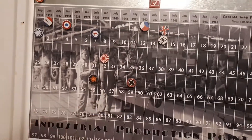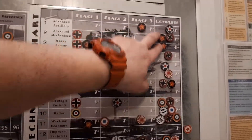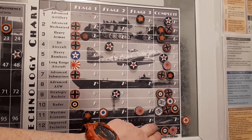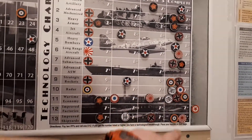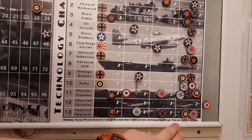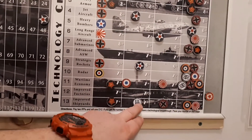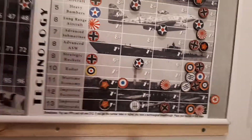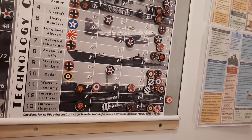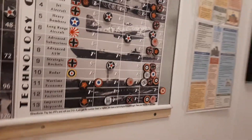Germans are at 59. She's a bit of a tough slog here, maybe. There's been a few changes. Russians finished these two. Germans finished that one. I believe the Germans and the British both got wartime economy this turn. Italy moved forward on this one, and Germany moved forward on that one. Japan still, like, no luck. Japan only wanted two tech. They got their long-range aircraft, but they can't seem to win that one, and they got this one for free at the start of the game.